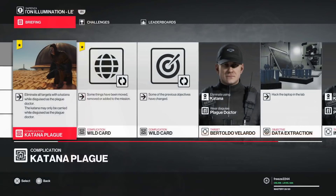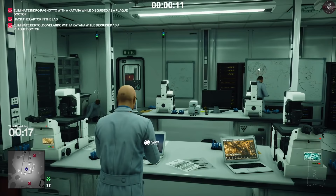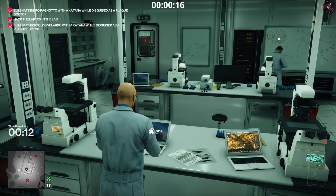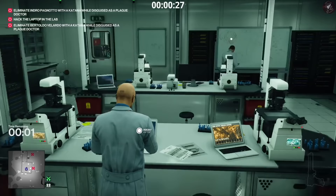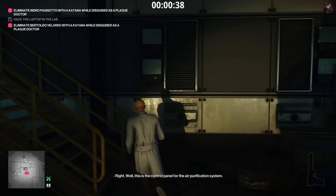Level five changes everything completely. We have to take out both guards with the katana while wearing the plague doctor's disguise — some things have been moved and changed, and you can only use the katana while dressed as the plague doctor. We are going to start in the lab area — ignore the screenshot you may have seen, as that's wrong. We do the same thing we did previously to hack the laptop and get that out of the way, since it's the fastest and most efficient approach. From this point we need to go get the plague doctor's disguise and the katana, which is in the attic.